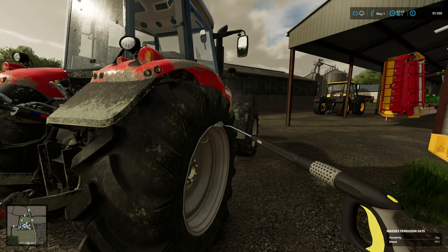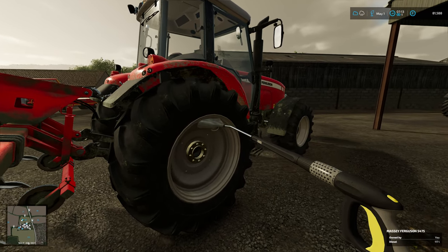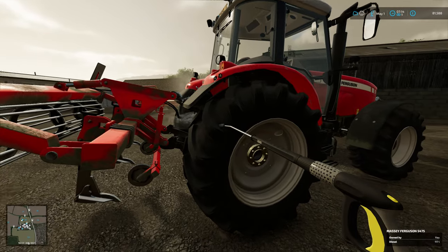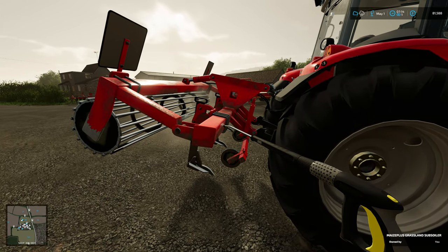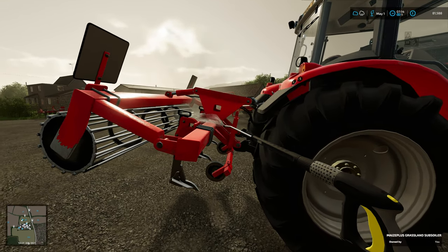Welcome back to Court Farm. We are back at the yard after a busy evening's work yesterday. You'll see we've got a fancy bit of kit on the back here, which is the grassland subsoiler from the Maze Plus Pack.